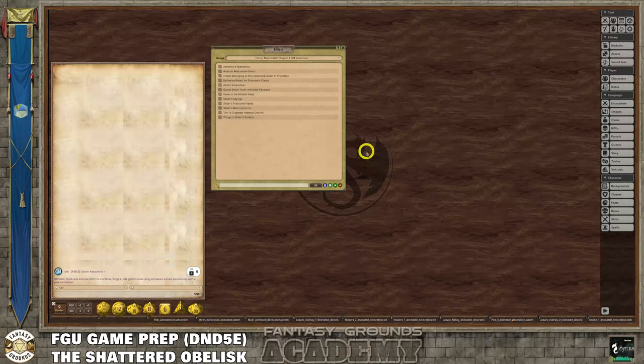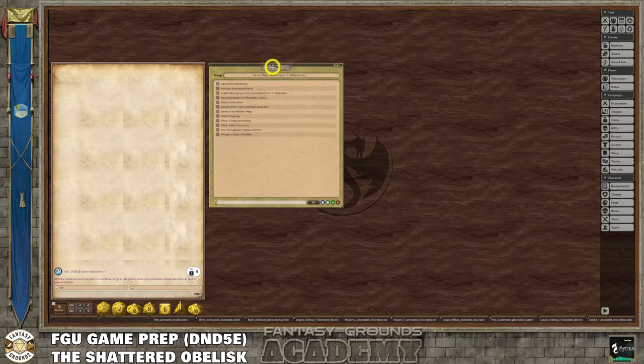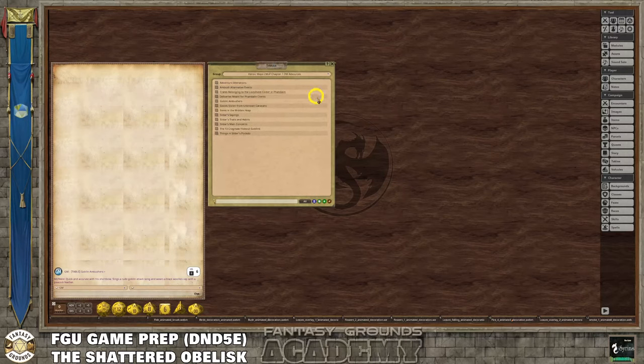It is better to do all the tables, tokens, and maps at once, but I'm going to do it in stages because it's not a commercial product – I'm doing it for myself. However, I am doing this conversion for a paid game I'm going to run on StartPlaying, listed at $15 a session. I'm going to go all out with the music, Syrinscape, nice-looking tokens and good-looking maps.